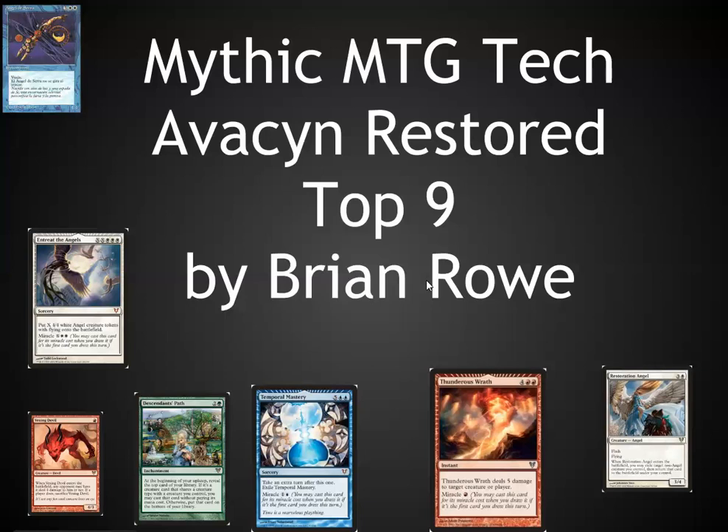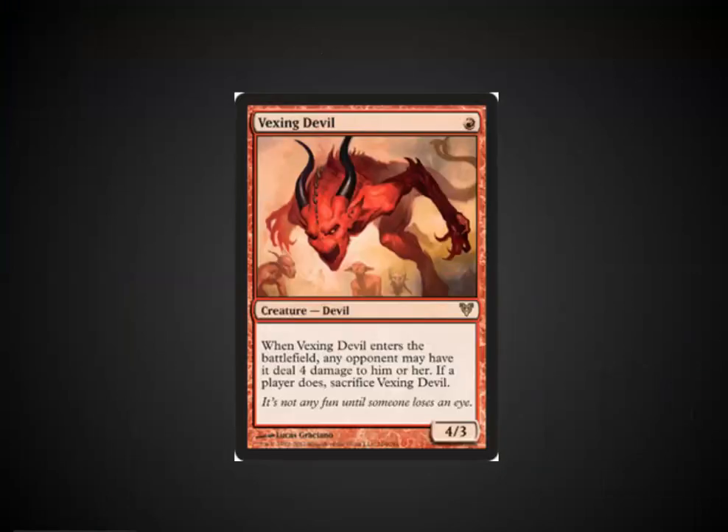Hello, this is Brian Rowe with my first top 9 list for Mythic MTG Tech. I'm going over the top 9 cards that will have an impact from Avacyn Restored. The first card I'm going to cover is one that I wasn't originally planning on, but the price has shot up so much since the pre-release that I have to cover it. It's Vexing Devil.